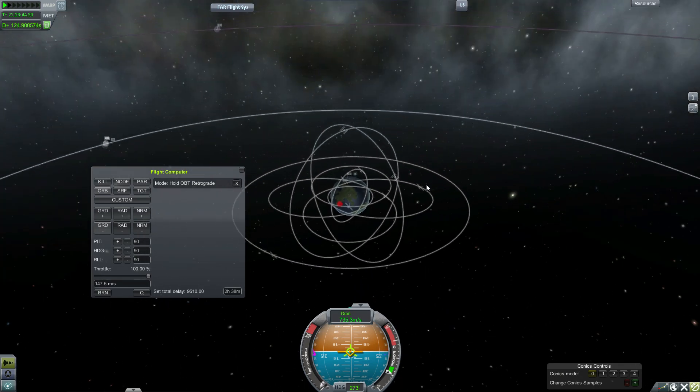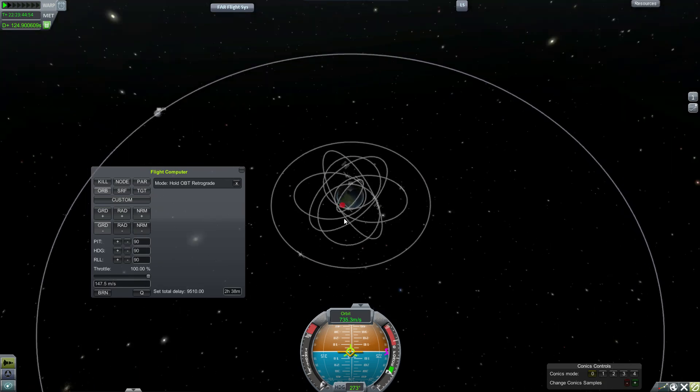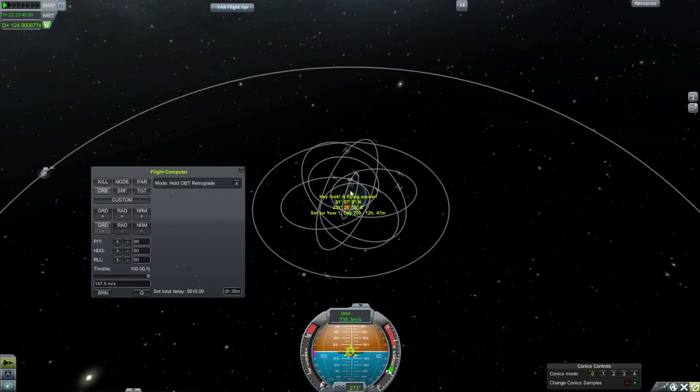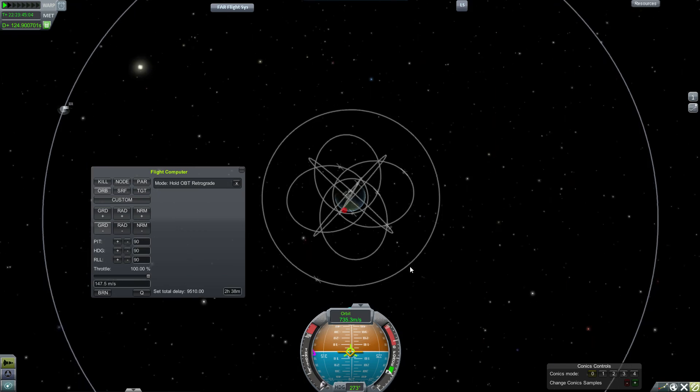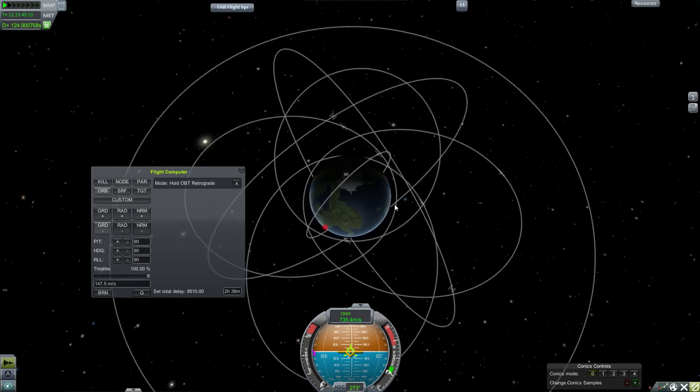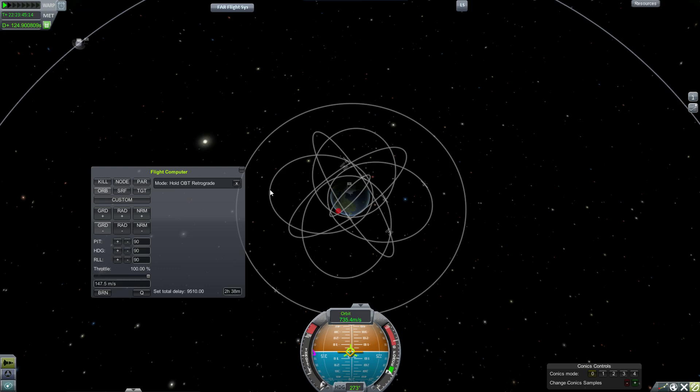I also added a single satellite in kerbostationary orbit right above the space center, which gives me a backup. This thing has dishes pointed at all the others. Everything has long-range dishes pointed at everything else. As far as the altitudes of the orbits, I put the periapsis about as low as I could — I think it's like 80 kilometers — and the altitude of the apoapsis is 1,900 kilometers. That's because the range on the omni antennas I have at this point in my career are 2,500 kilometers. So that'll reach from here to halfway through, since the radius of Kerbin is 600 kilometers. That seems to work well enough.